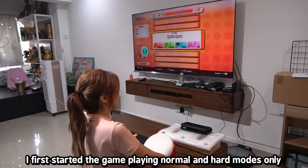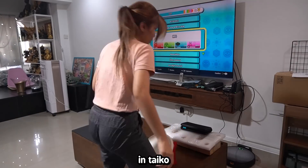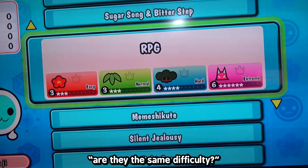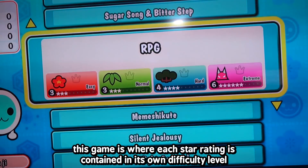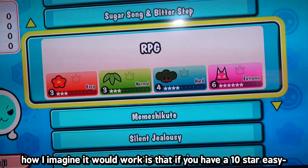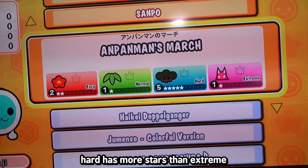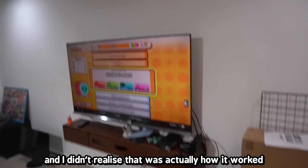I started playing on normal and hard modes only, then slowly worked my way up to extremes, although I'm not very good at extreme — I'm still in 9-star hell. You might be wondering why different songs have different amounts of stars. A 3-star normal and a 3-star easy are not the same difficulty. Unlike most games, each star rating is contained within its own difficulty level. So a 5-star easy is still easier than a 1-star normal — if a song would be 11-star easy, it becomes 1-star normal. Some songs look funny where hard has more stars than extreme, but extreme is still actually harder.